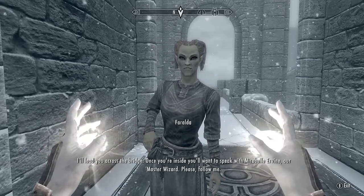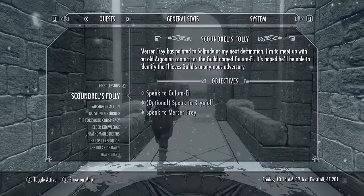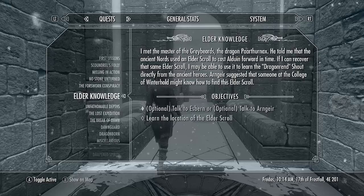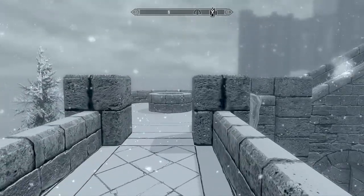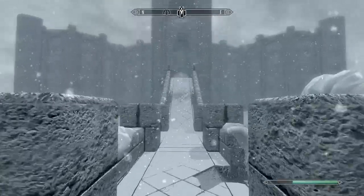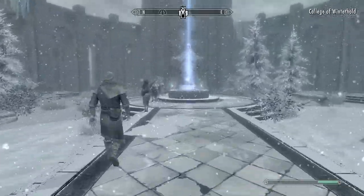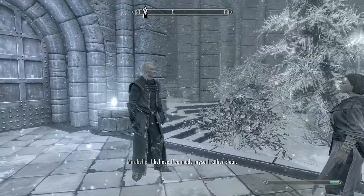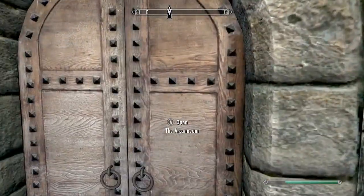Thank you. She'll lead me across the bridge and I need to speak with Mirabelle Irvine, the master wizard. I'm not really here for that — I need to get my elder knowledge. Can I go ahead of you? I don't really have time for this. I'm trying to save Skyrim, lady. The World Eater, Alduin's hanging around. I had a chat with him a few minutes ago. He sent another rabid dragon to try and kill me. Oh look at all these mages! Ancano — quite the character. If you ever do the Mage's Guild quest, he's my favorite. Here we go — to the Arcanaeum. What a cool name. I always thought that was a great name for a library.